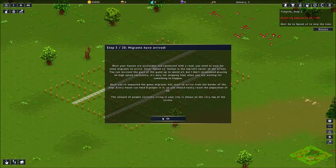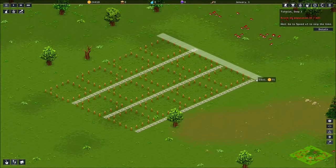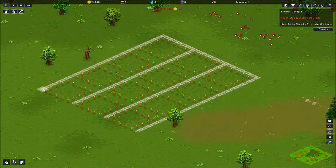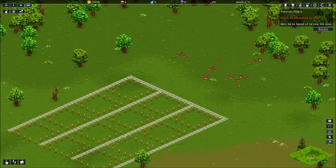Houses are accessible and connected with the road. You need to wait for some migrants to arrive. Click speed 1 in the top corner of the screen. Basic controls — unpause the game. There are 8 people to a house, so I want to reach 60. First, I would like to make this look pretty because I have the world's worst OCD when it comes to my roads and my layouts. I want everything to be a grid. My Sim City is an interesting thing to watch. And I don't know how many houses I'm going to put this way, so that's why I haven't built any roads there yet.